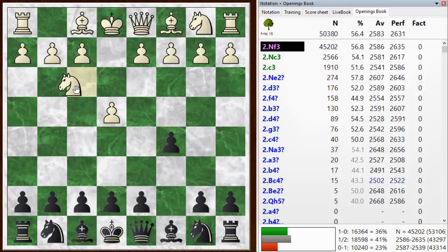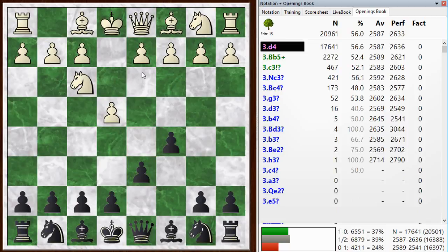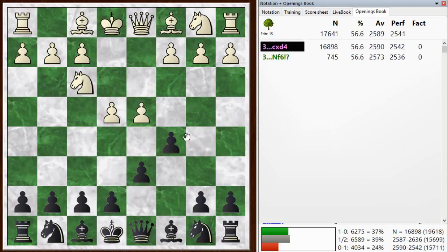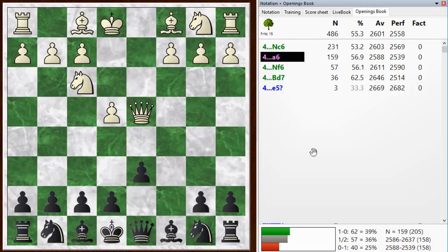We get a couple of normal moves here: knight f3, d6, d4 going for the open Sicilian, and I took. He played the second choice here, queen takes d4. This is known as the Checkover variation, and I've seen it before. It looks kind of strange at first, but actually it's playable. Magnus Carlsen has even played this a time or two.